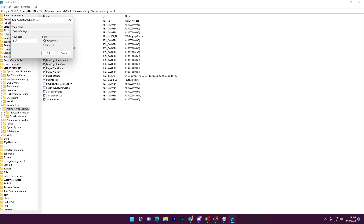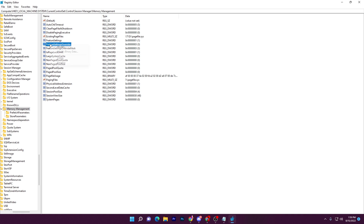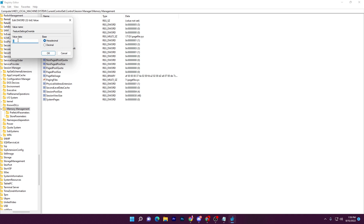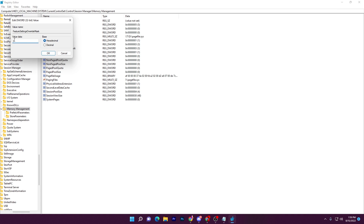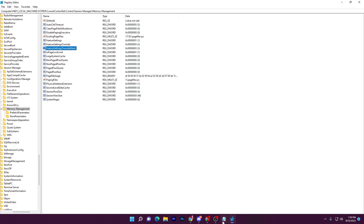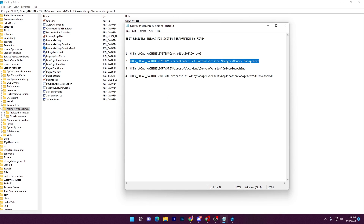For Feature Settings, right-click, go to Modify, and change the value data from 0 to 1 to enable the setting — click OK. For Feature Settings Override, go to Modify and change the value data to 3 — click OK. For Feature Settings Override Mask, go to Modify and change the value data to 3 as well — click OK.